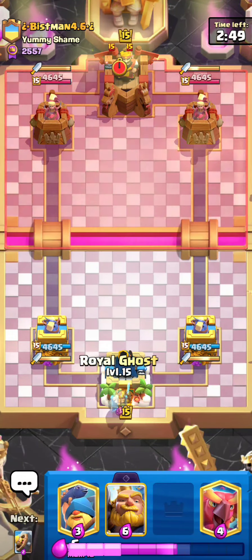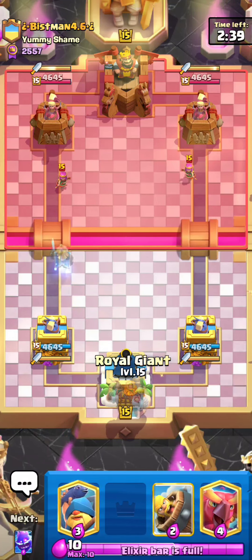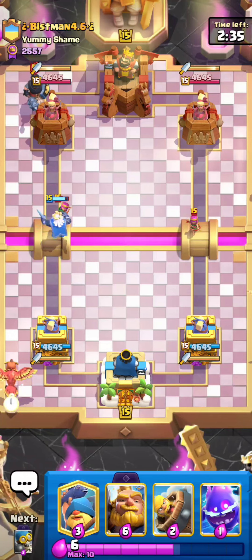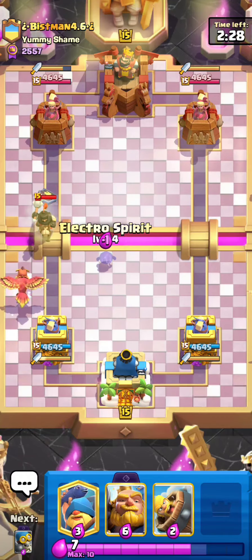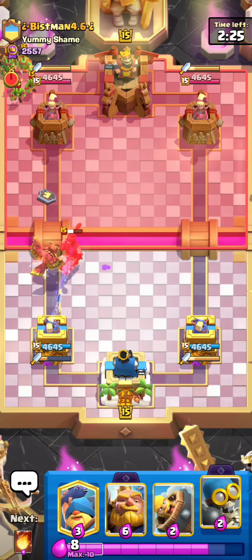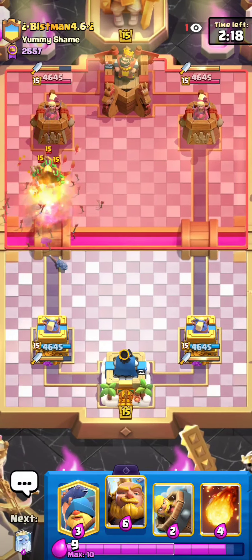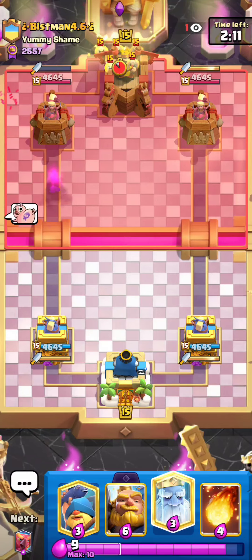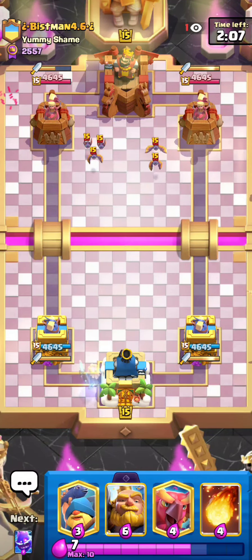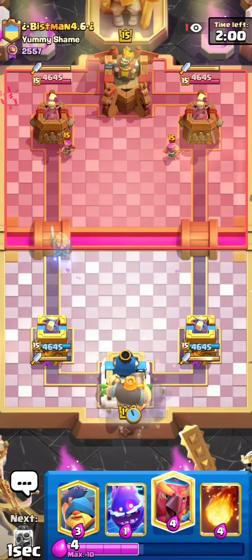Here is the next match. He goes for Split Archers in the back — pretty curious to see what deck this is. He goes for a Dark Prince in the back, so I can go for my Phoenix. Archers plus Dark Prince — maybe another Giant deck or a Graveyard deck, I'm not really sure. I'm going to go for my E-Spirit to make sure that Dark Prince doesn't do anything crazy, and my Bomber because it's a pretty good play. He goes for Arrows too — totally fine. I can go for my Barbarian Barrel. He's got Bats as well, so Dark Prince, Bats, Archers. I'm going to go for my Royal Giant in the back — I think it's a pretty good play. He's got a Goblin Giant.